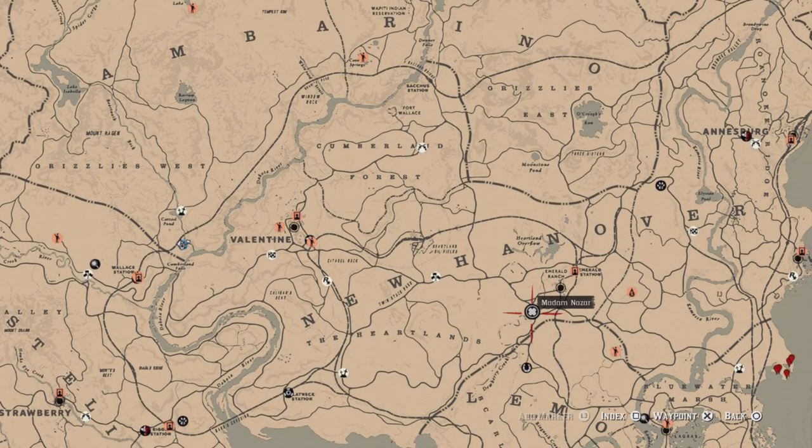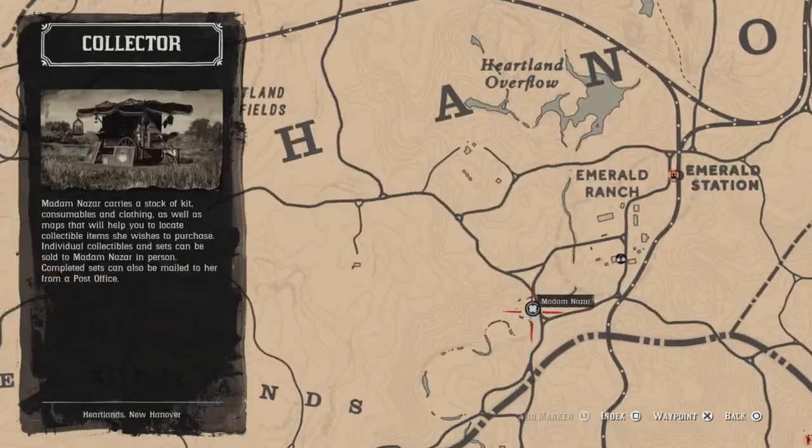And that's it guys. Once again, Madame Czar is going to be located over here at Dewberry Creek today, and the fast travel is from Emerald Station. Good luck on your dailies later!